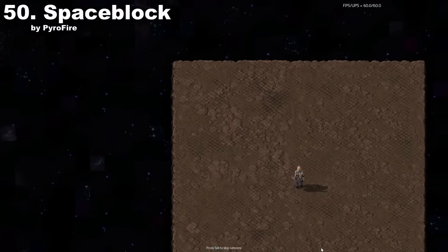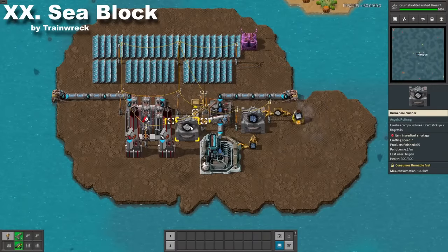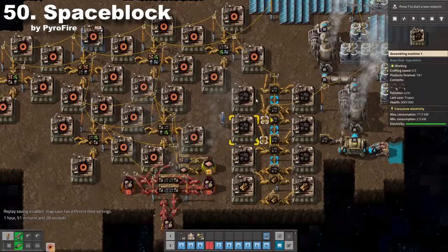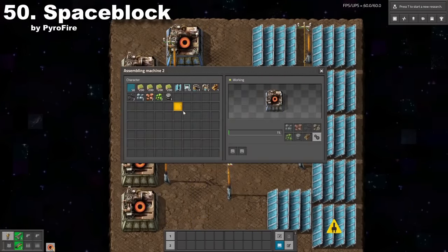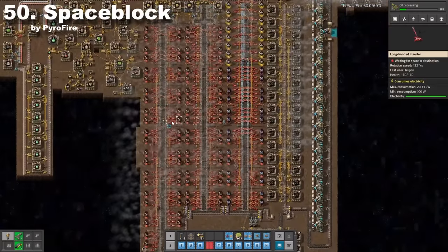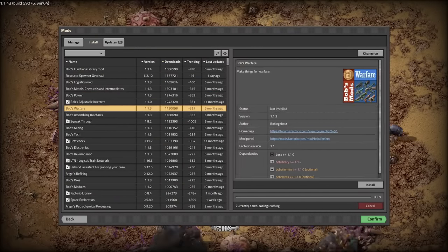Space Block is an awesome scenario — it's Factorio's equivalent of Minecraft's Sky Block. It's not as complicated as C Block, which makes it a perfect casual playthrough. You start on a small block and have to progress by crafting resources in assemblers. I've been enjoying this modification lately, and this is my few-hours base. There is still tons more to talk about, but I don't want to make this video too long.